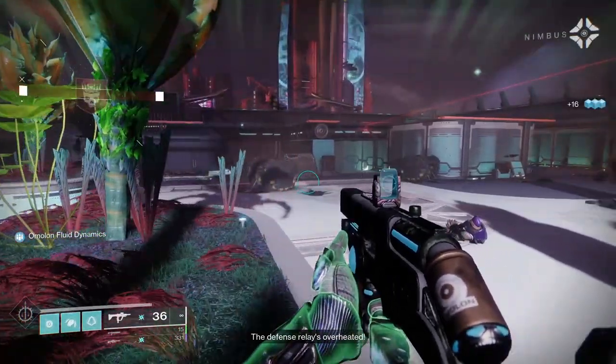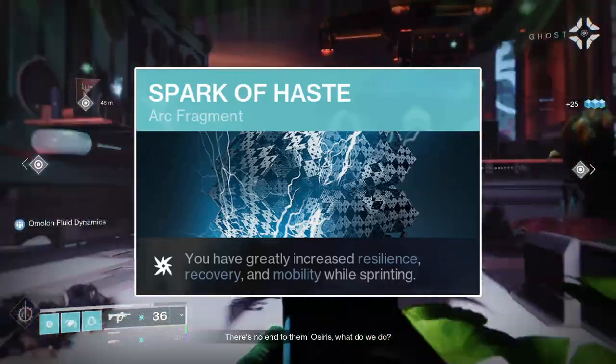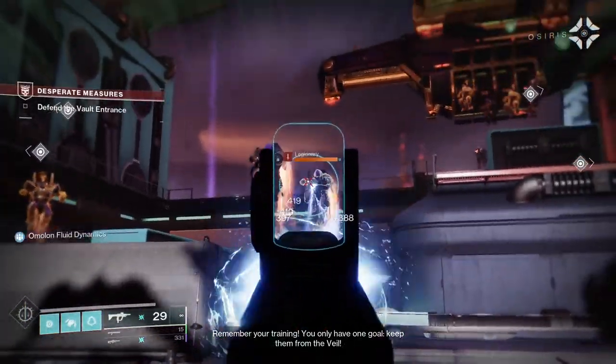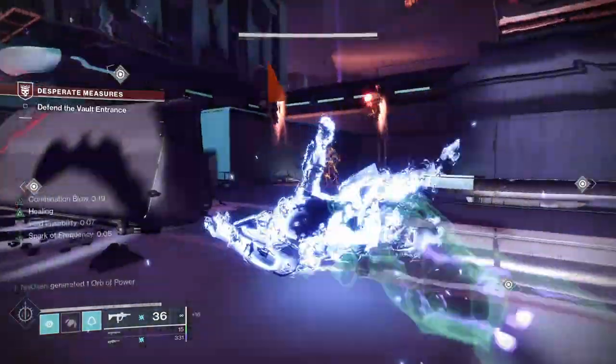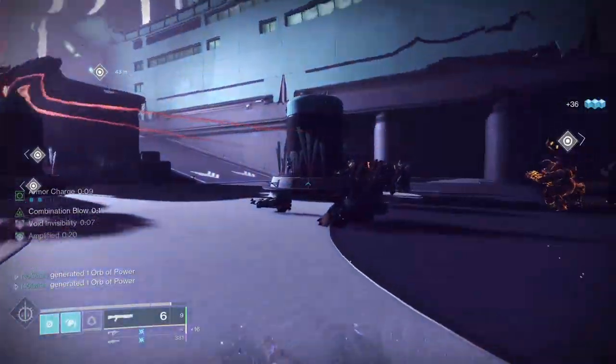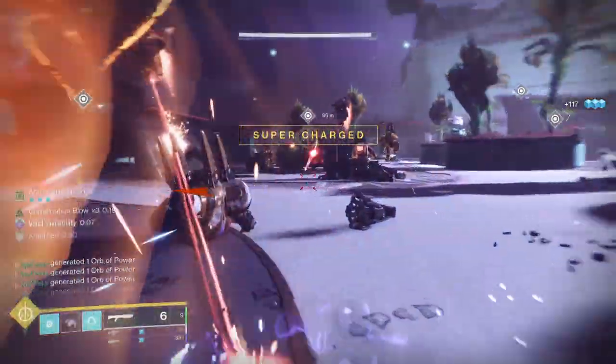The third fragment to bring is Spark of Haste. Spark of Haste will increase your mobility, resilience, and recovery stats by 20 points each while sprinting. This will increase your movement speed, damage resistance, and health regeneration while sprinting, which is very helpful for this build. Being a melee-oriented build, you'll be running in between enemies and groups of enemies frequently, making it very helpful for simply increasing your base stats.